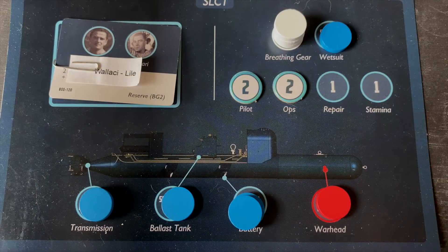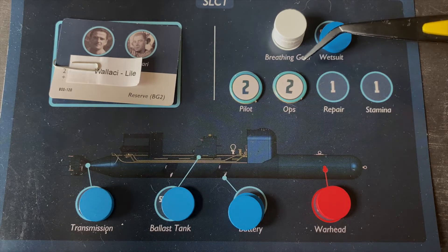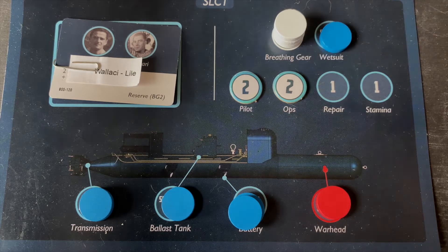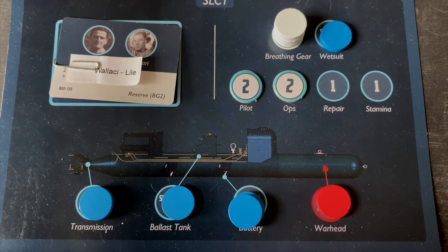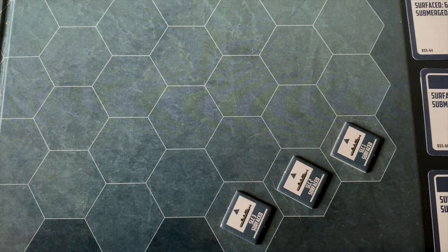We're going to start with Waliche and Lille aboard SLC number one. They gained an experience point in the last mission, which we've put on operational skill. This will allow them to detonate the warhead more effectively, detach the warhead more effectively, but more importantly it'll give them an extra die roll trying to cross those deadly torpedo nets, so they'll get out of mortar fire range more effectively.